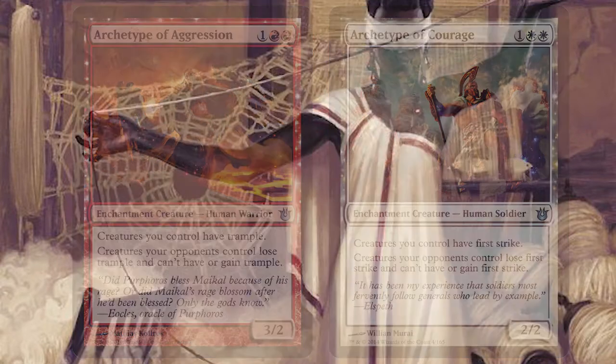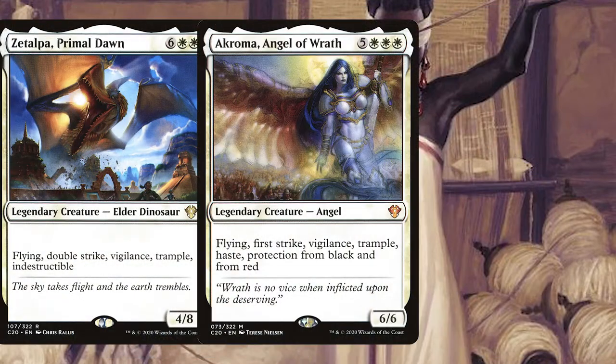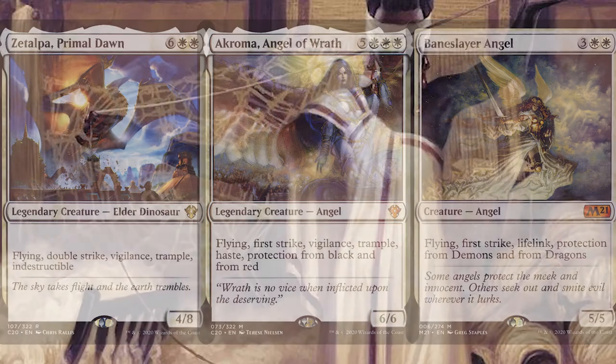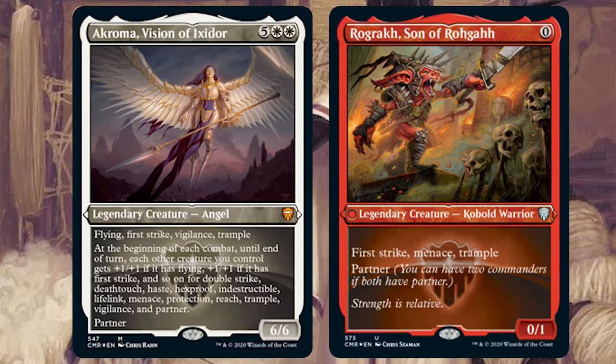If you're sneaking into your deck copies of Zetalpa, Akroma, and Baneslayer Angel you're going to have a really strong advantage — high mana cards with a high mana reward thanks to Akroma. This is a super powerful Boros commander pairing and really, who ever thought we'd be saying that in Commander?